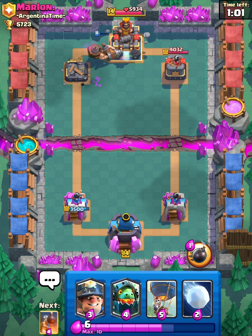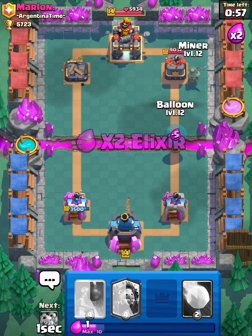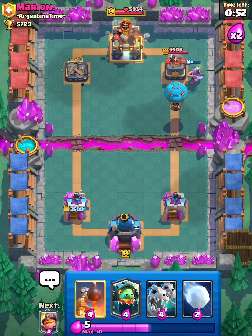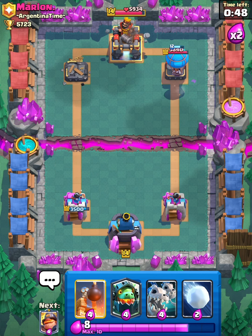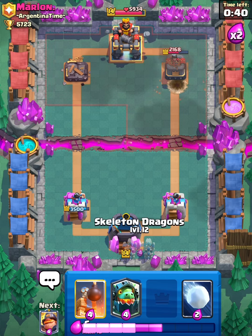Alright, so we have our stuff coming up. Let's just go Miner Balloon on the other tower and take it, because he doesn't seem to have any counters. I think he's just giving up because he realizes he doesn't have any counters. Anyway, that's the second guy who's given up on us today. I guess our decks just make opponents want to quit.